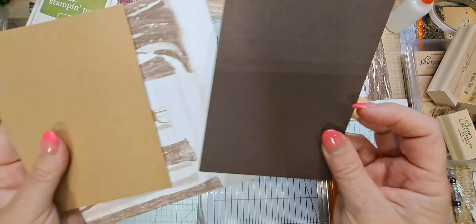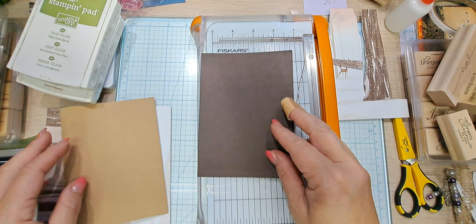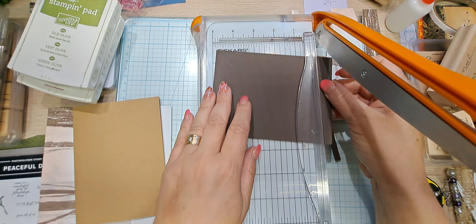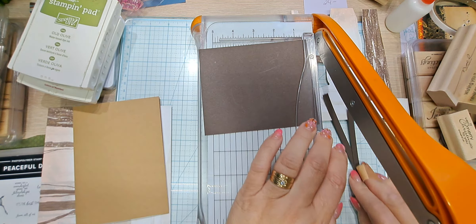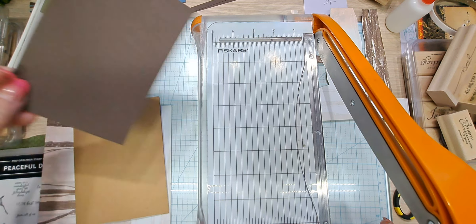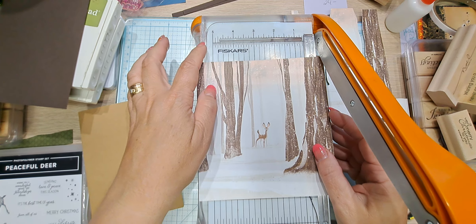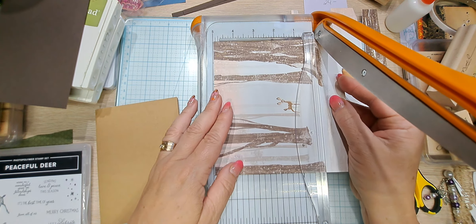So our first layer — because our card base is four and a quarter by five and a half — this piece for a basic card layer needs to be four by five and a quarter. I don't mind cutting things like this down. Sometimes I overcut for something. I'm going to save those bits just until I'm completely done. But that means this piece needs to be three and three quarters by five.